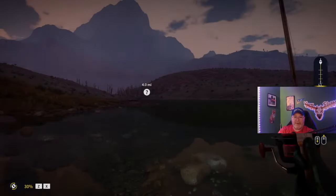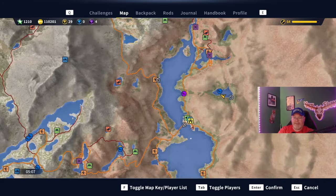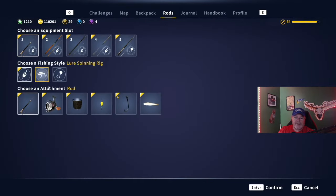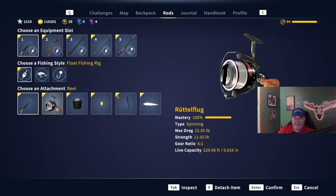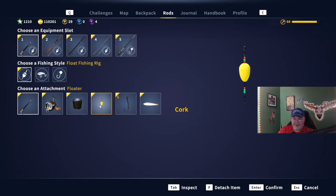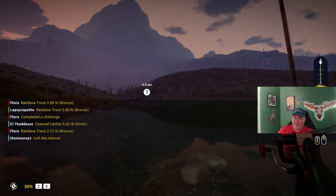Let's look at our setup. It is 5:06, so I probably caught it around five o'clock right through there. This is the mission area where you have to catch it. I caught it on the south side using this setup: the Stallo Ruttle Flug, 27-pound braided line, a cork bobber, a number six hook, and a minnow. You will catch a bunch of walleye, but it is what it is.